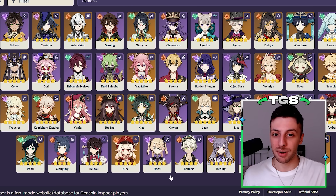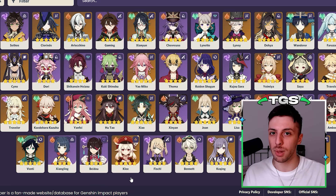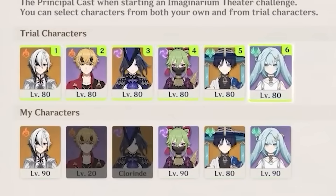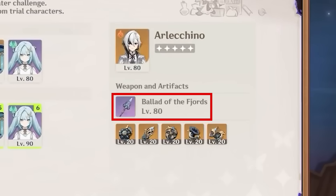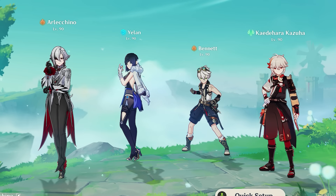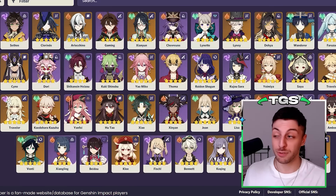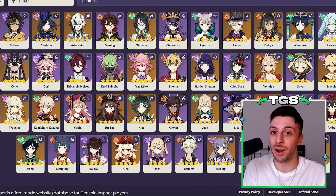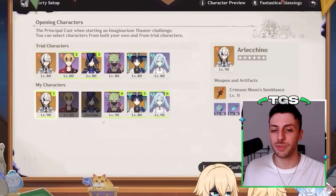Still, the elements present right now — Pyro, Electro, and Anemo — allow for pretty interesting synergies, so it's not a huge problem. More interesting is how the trial characters look. At a glance, it might seem like they have okay builds, but there are some puzzling choices. For example, Arlecchino's weapon is Ballad of the Fjords, a weapon whose passive gives elemental mastery. Arlecchino only needs elemental mastery on vape or melt teams, but those aren't doable without Hydro or Cryo characters. On the other hand, the trial version of Wanderer gets Widsith as a weapon, which is actually his best 4-star option. So it's kind of hit or miss.